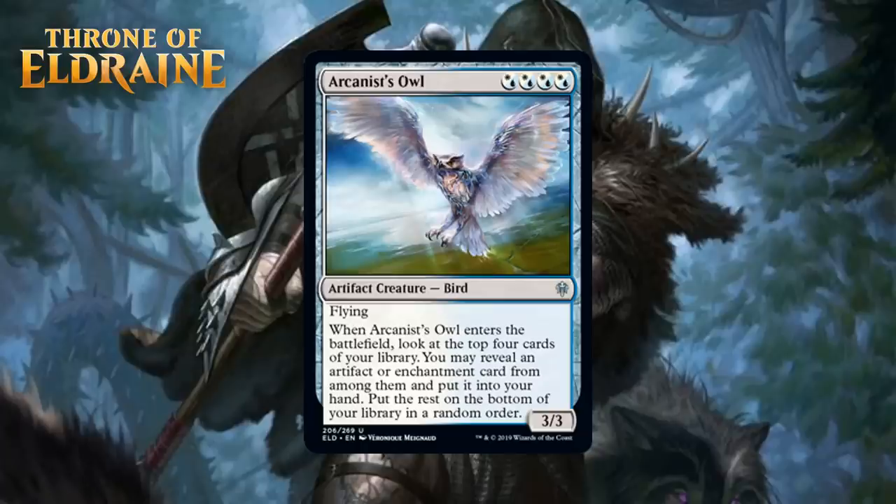Next, we have Arcanist's Owl, and we're moving to the 10 Hybrid Uncommons — one for each color pair, and they all cost 4 hybrid mana of that color pair. Something to keep in mind with all of these is that if you're not in that exact color pair or close to monocolored in one of those colors, these won't be easy to cast — they aren't nearly as flexible as hybrid cards we've seen in the past. Arcanist's Owl costs 4 Azorius hybrid mana, is an artifact creature bird uncommon with flying, and when it enters the battlefield you look at the top four cards of your library and may reveal an artifact or enchantment card and put it into your hand. A 4-mana 3/3 flyer is already a good card, and this will draw you a card a decent chunk of the time since blue-white decks will already be loaded with artifacts and enchantments. It also doesn't hurt that it's an artifact itself. I'm happy first picking it, giving it a B-.